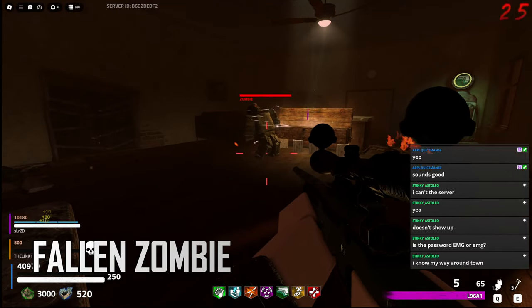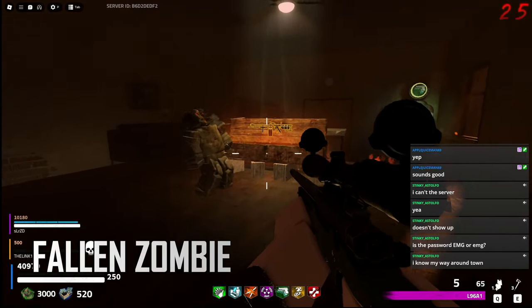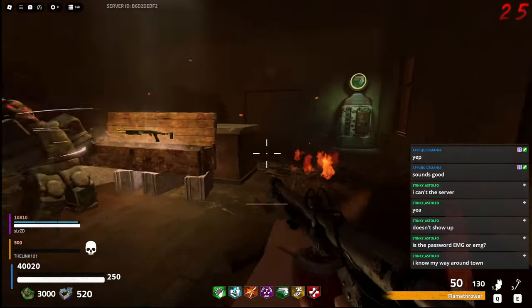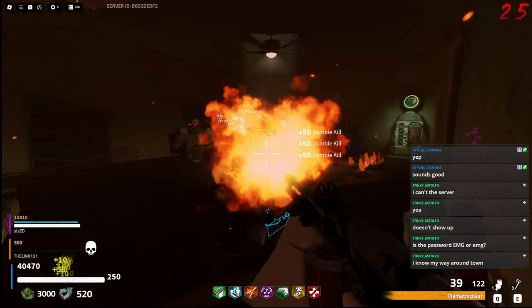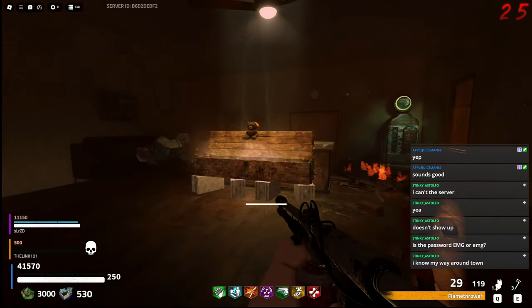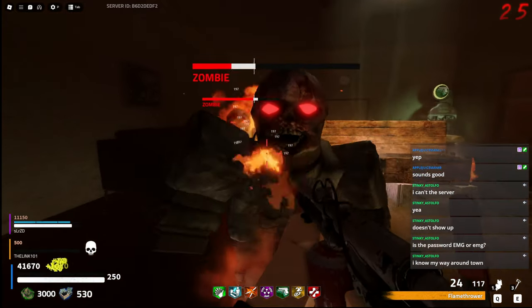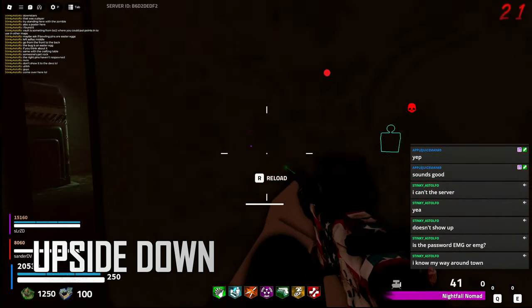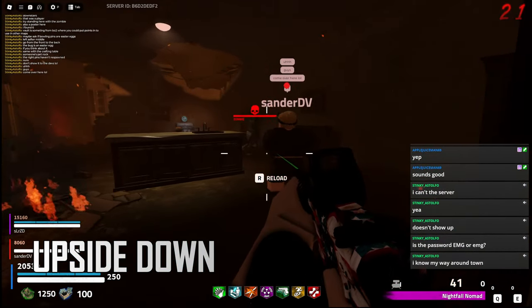The next bug I found playing with some subs on stream. The Mule Kick room has zombies that fall through the ceiling and when they land they don't land consistently on their feet. Even weirder, there have been times where the zombies have been walking upside down.